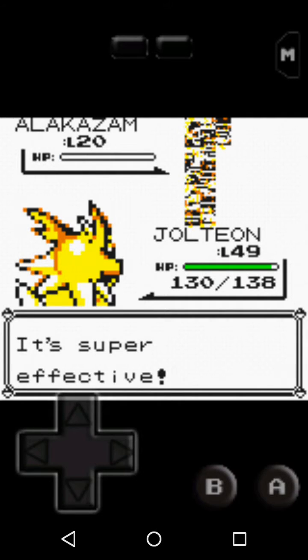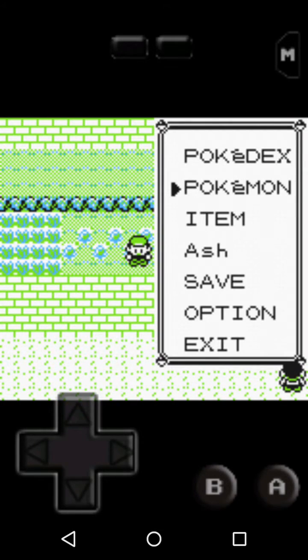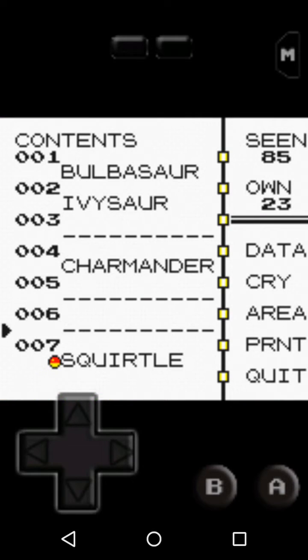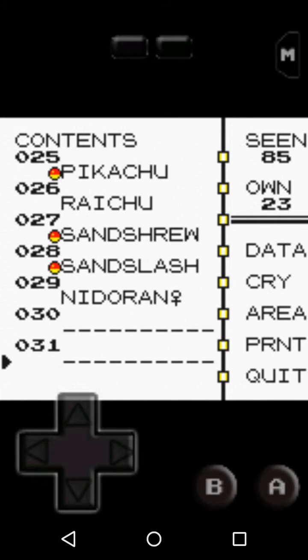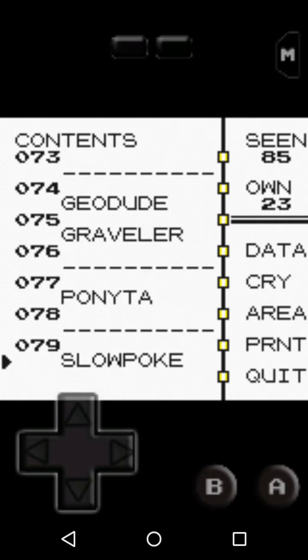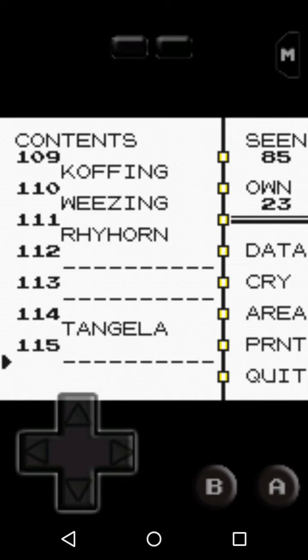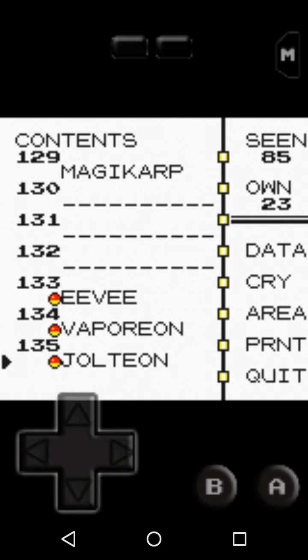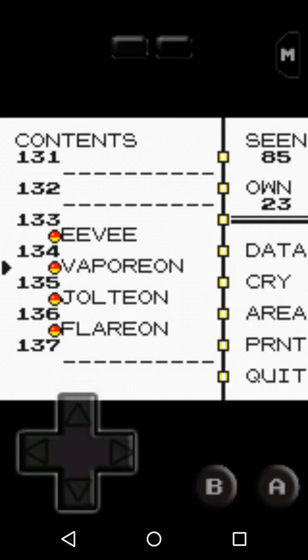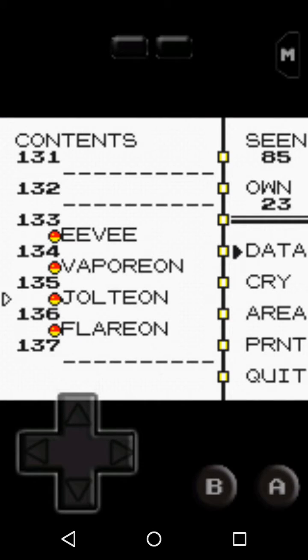Oh, Pin Missile is double — okay, never mind. Anyway, you would just go ahead and capture them as is, and they won't look like that when you actually have them. So we've got Eevee, Vaporeon, Jolteon, Flareon — I used the cheat on Vaporeon, Jolteon, and Flareon. Even though they look like blobs when you encounter them, they look legit when they come out in battle.